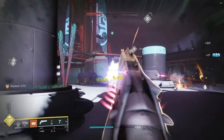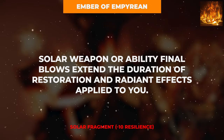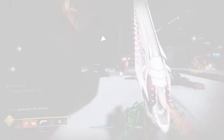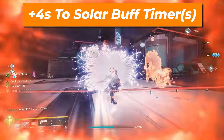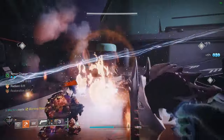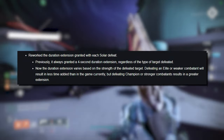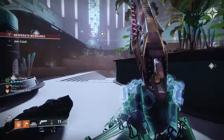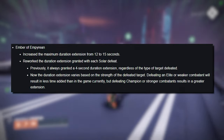In slot number two, you'll want the Ember of Empyrean, which grants an extension to any solar buff you currently possess, such as Radiant and Restoration, anytime you defeat an enemy with solar weapon or ability damage. Currently, this fragment grants a four-second increase to all solar buffs for every solar weapon or ability kill regardless of enemy rank. On March 5th, the Ember of Empyrean will be tweaked to give significantly more extended time to buffs when defeating high-tier combatants, and its maximum duration will be upgraded to 15 seconds, up from the current 12.